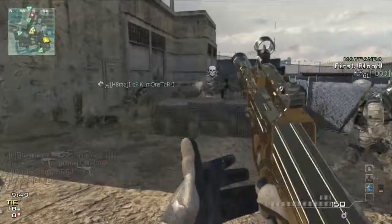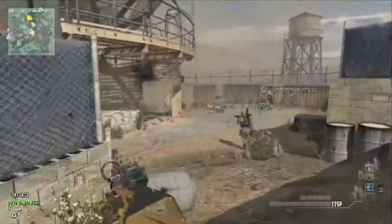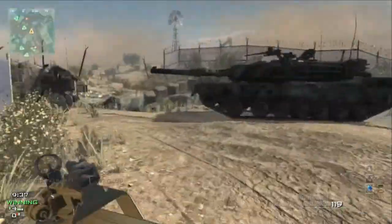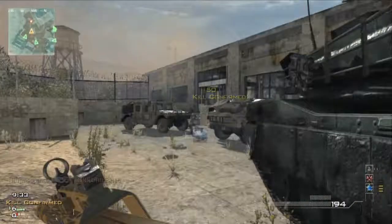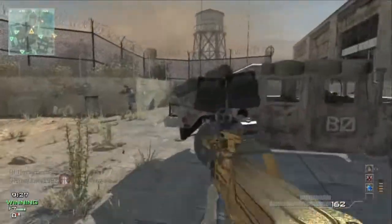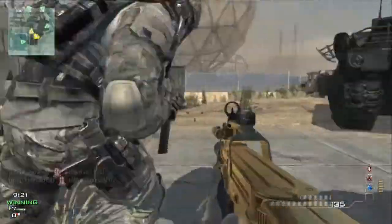I recently unlocked the gold camo before this game, so I was like, oh that's so pretty. But aside from that, I'm using the silencer and the mags for it. And if you watched my Moab tips and tricks video, you'll understand why I choose those two attachments together. For my specialist loadout I'm using scavenger, assassin and blast shield. Actual starting perks are sleight of hand, hard line and steady aim.